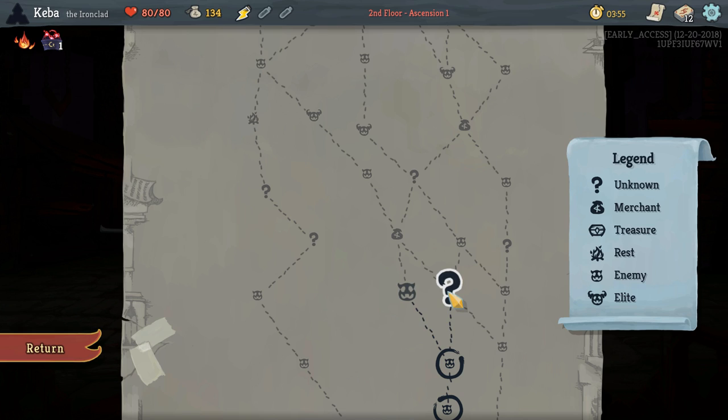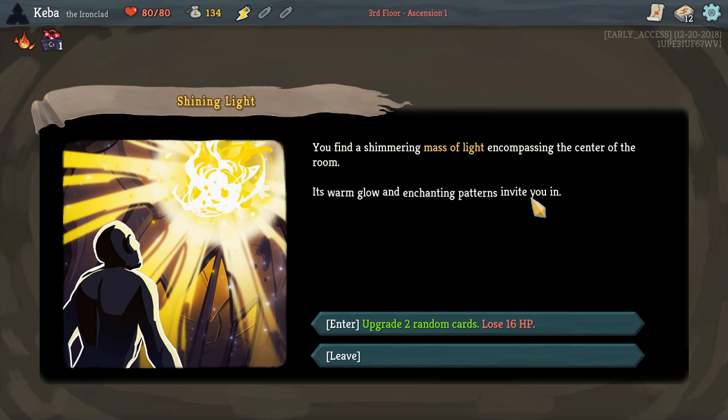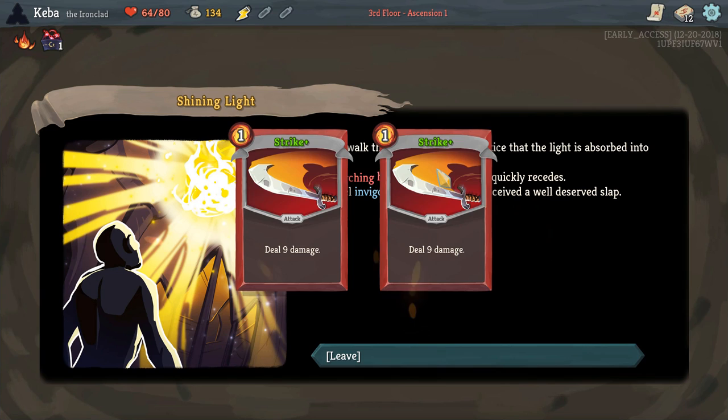We're going to shoot for this event room and see what we can get out of it. I like event rooms — you can find some pretty good stuff in here. A lot of times you end up losing hit points, but because we have six hit points healed at the end of every encounter, it's not really going to be too much of an issue. We're going to upgrade two random cards. Upgrading just makes your cards better — you can upgrade each card once. We hit two strikes upgraded, not the best, but it's alright.